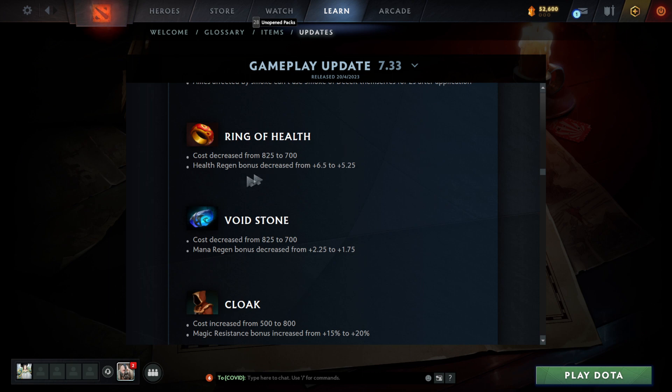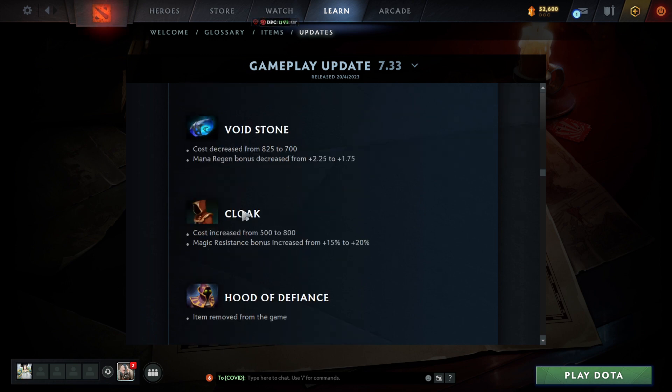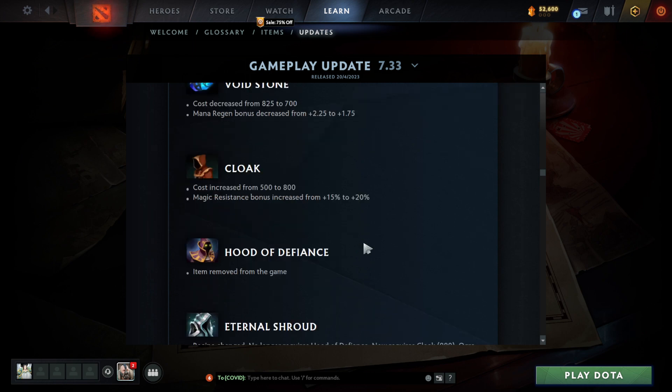Ring of Health cost decreased — that's really good for Vanguard heroes. The health regen was decreased slightly but I think it's still worth it. The 125 gold difference is pretty big in the laning phase for Vanguard heroes. Cloak cost increased to 800 gold for only a 5% bonus — that honestly doesn't seem good. People used to get it because it was cheap for 15%, so at 800 gold that's much harder to justify.